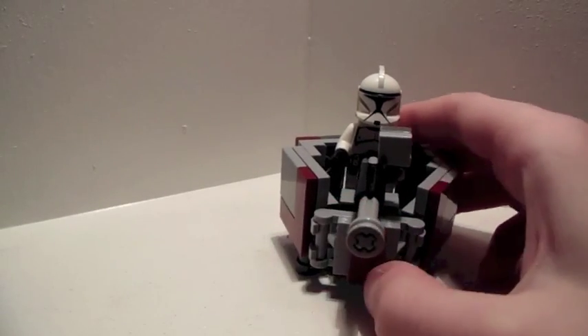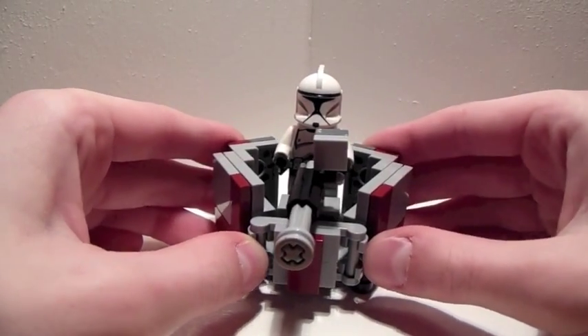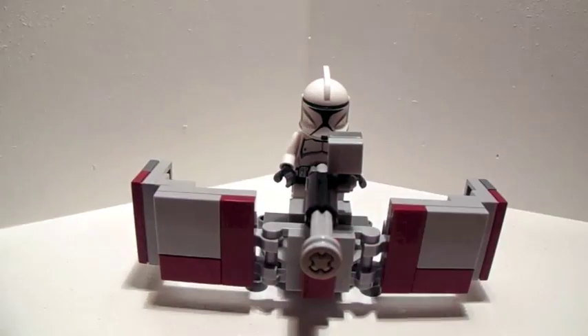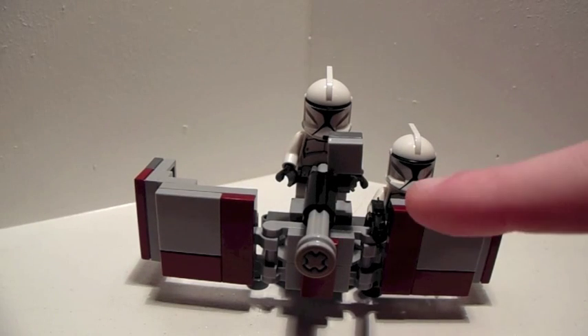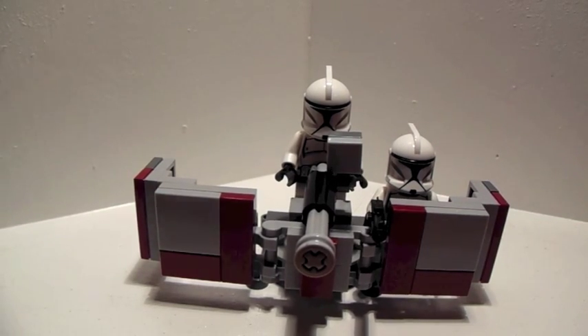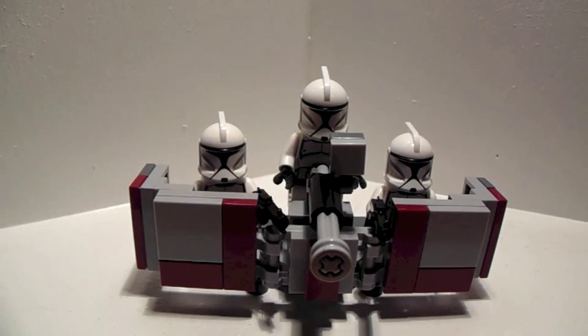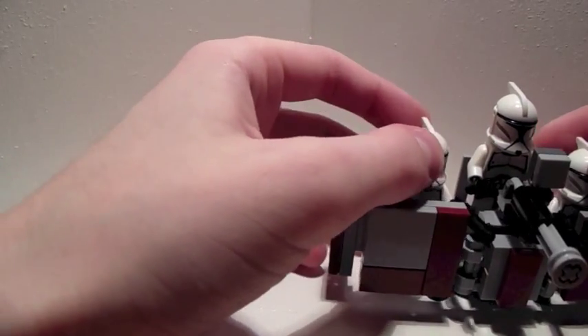I'm not done explaining the features — it has one more. I like to call this the two-in-one turret, because if you open it up, it actually becomes a nice barrier for clone troopers. They've got that perfect area and the perfect amount of cover so they can just see what they're shooting. We can also add another one too. These are clone armor custom weapons that they are holding, and they are very nice. And just one more thing before we go.